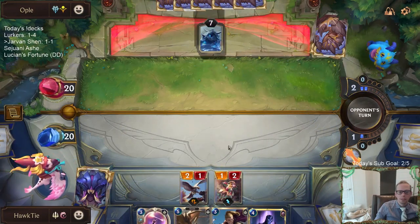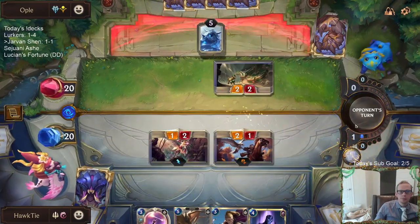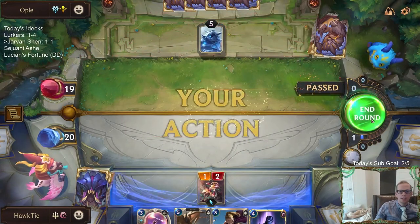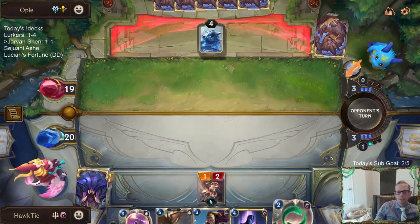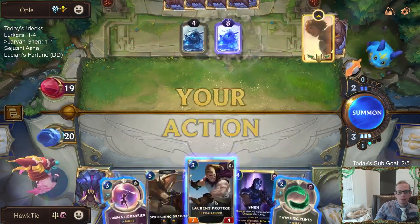Oh wait — Greenglade Caretaker has a different voice line? I guess it's just whenever you see a barrier that's when it says the nature one. Whenever there's a barrier card.